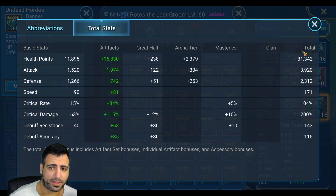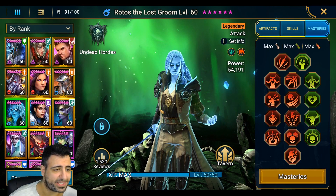I went with crit damage primary on the amulet — I'd prefer that was six stars so I can get a higher damage percentage. I went with whatever has the most speed as a substat on the banner. Total stats: 31,000 HP — which does go up after he uses vitality plunder — 3,920 attack, 171 speed, which is pretty good if you have speed boosters in arena. 104% crit rate, 200% crit damage. I'd prefer that higher, but it's going to take some time getting better relentless pieces. 115 accuracy — we don't need accuracy.